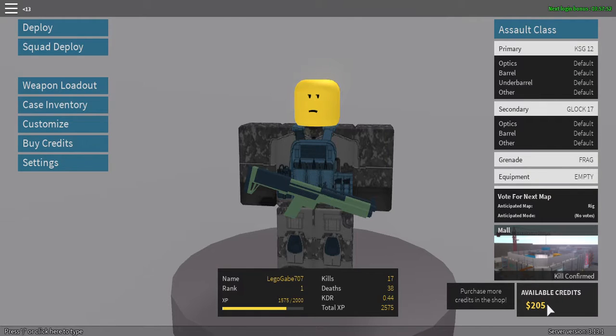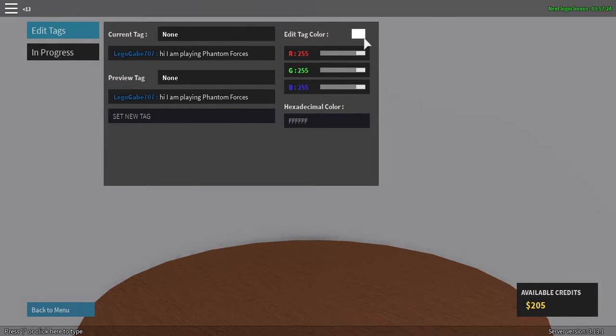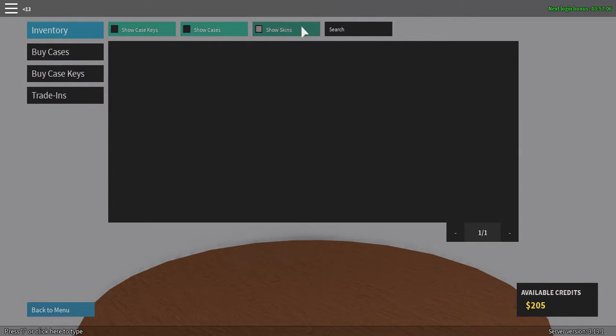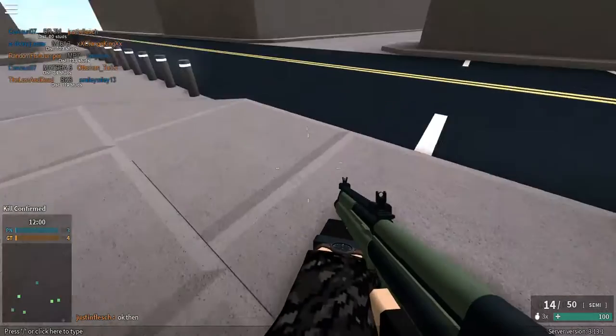Alright, I got something — available credits, purchase more credits in the shop. What do we use the credits for? I'm not gonna buy credits. I want customize options. What's this — edit color? Okay, just go back to menu. Inventory — Christmas case, monster case. What are the cases though? Buy cases — Robux? Robux, really? Okay, I'm going back to menu. I'm just gonna go ahead and play, I don't have time for this.